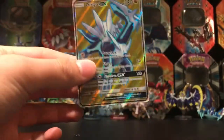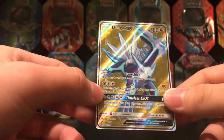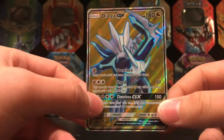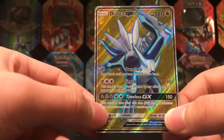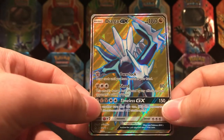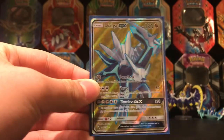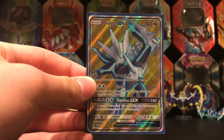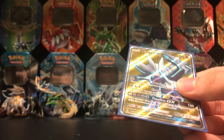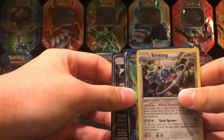...and a Dialga GX Full Art! Wow, that's amazing! This is actually one of my favorite looking cards out of this set — that's so amazing! I actually pulled this in my Ultra Prism pre-release. That's pretty amazing — wow! That's totally epic. I'm gonna sleeve that up right away. This is easily the best pull of this opening — look at that card, so epic. Dialga is probably one of my top six favorite Pokemon of all time. Of course, my favorite Pokemon of all time is Kyurem, and my favorite form of Kyurem is Black Kyurem.